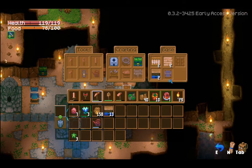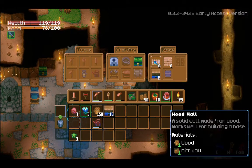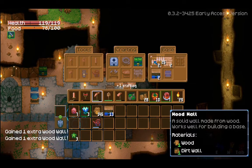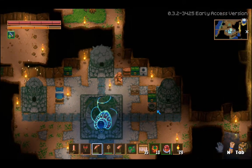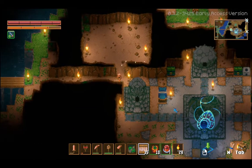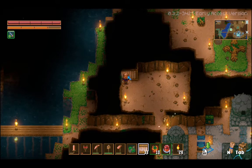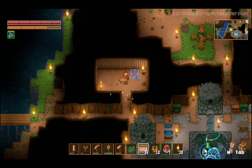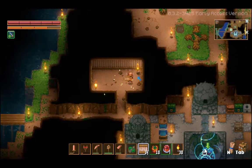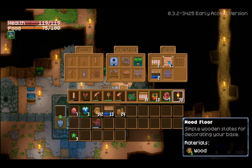On the simpler crafting table we have wooden walls, wooden floors, and wooden doors. So let's make a couple of wooden walls here. Now, can these be painted? Doesn't look like it. Let's go over here and see what they're like to put down. We'll just put one right there.